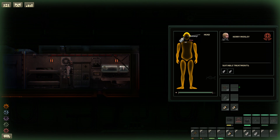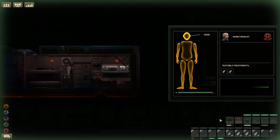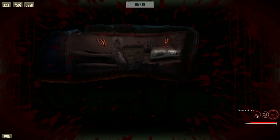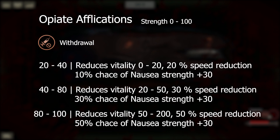Next we have afflictions caused by opiate over-usage. Essentially this meta-affliction is caused by opiate usage — the same opiates used to heal you from other afflictions. There are three stages each with multiple tiers and effects. Starting off with opiate withdrawal: it can reduce vitality from 0 to 200 depending on its strength and can cause nausea of strength 30, but if left alone it will decay at a maximum of 0.2 strength per second.